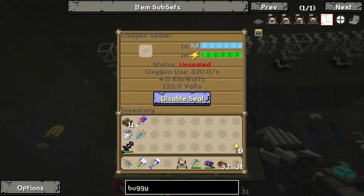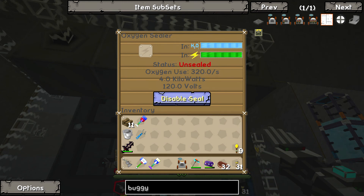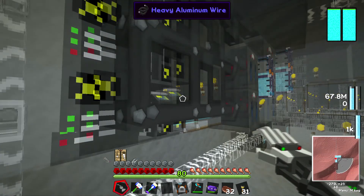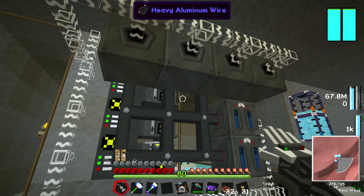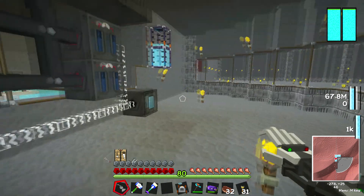I've added a bunch of electrolytic separators to hopefully increase our oxygen output, but I still can't seal this room. These four units up here are oxygen sealers - previously we only had one. If we enable seal on each one, it eventually shows as sealed - hooray! But what's happening is each electrolytic separator has a buffer of oxygen, and it starts consuming that buffer. Once that buffer is used up, we've only got about a minute and a half of oxygen with these sealers. We need more electrolytic separators, and even more still to seal the rooms above this one - very expensive business, oxygenated rooms.